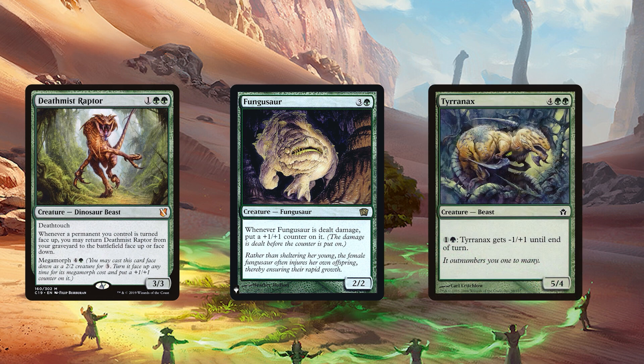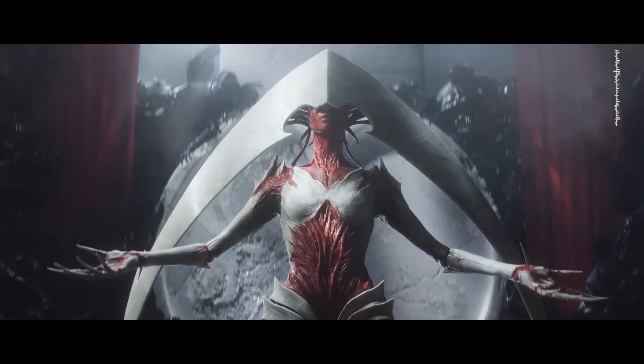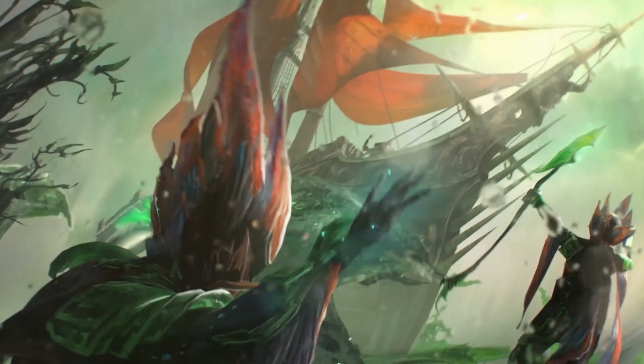And Tyronex, a 6-mana 5/4 that could pump its own toughness at the expense of power. This won't be the last time we discuss good ol' Tyronex. Without the proper typing nor a viable legend, dinosaurs would not have a seat at the EDH table until the release of Ixalan.